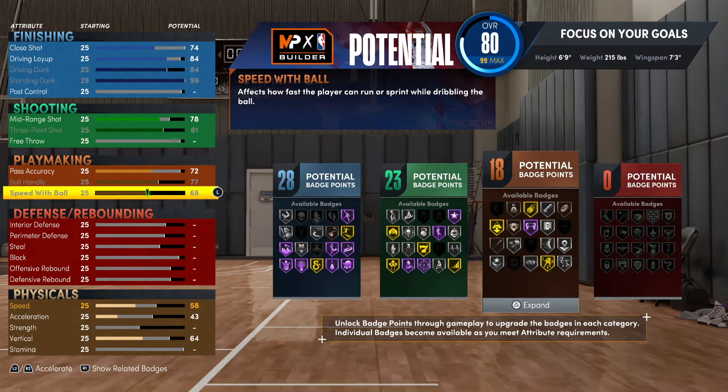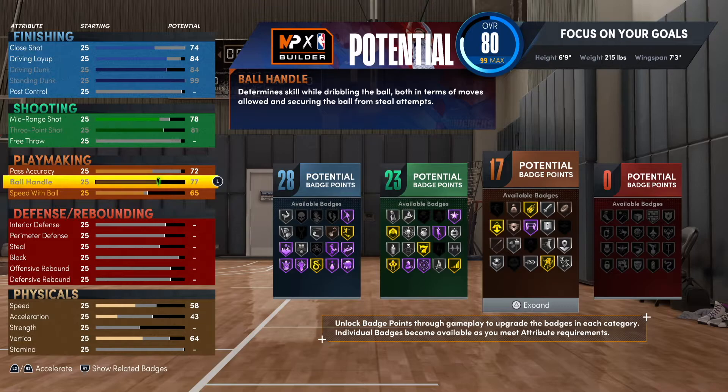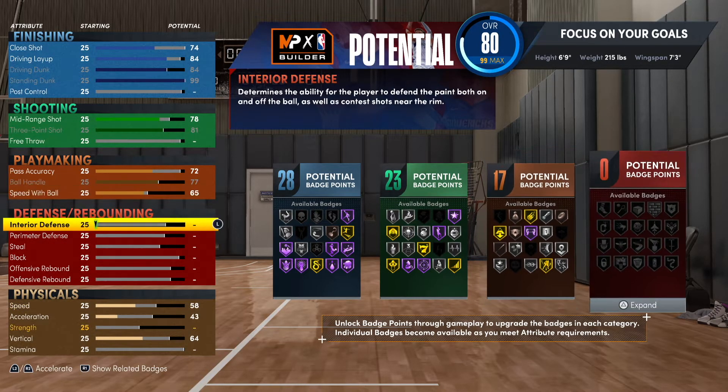Go 65 on the speed with ball, that's going to give you 17 playmaking — more than enough to get the job done on and off the court. You get handles for days, quick first step, unpluckable silver, and space creator, all on silver. At 6'9" with a 73 wingspan, that is some cheese.